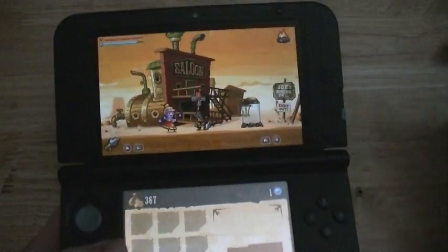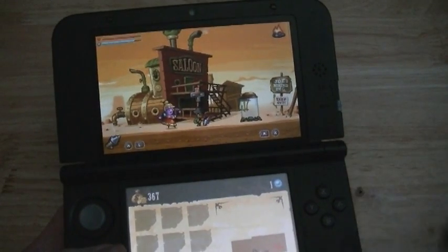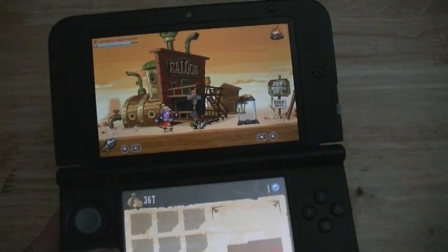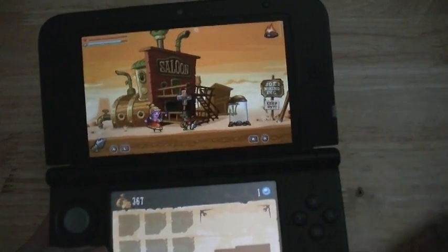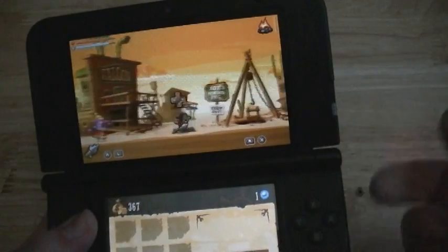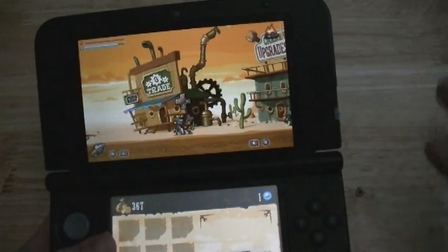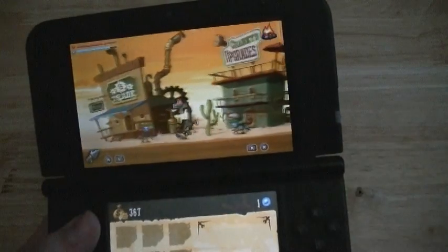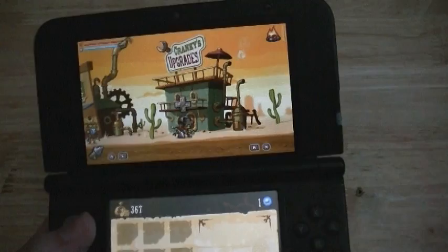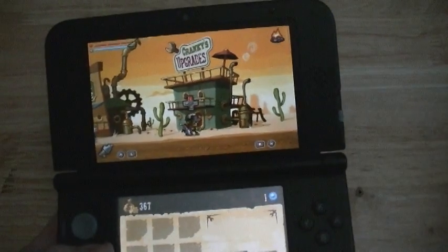If you've ever played I Dig It on the iPod, or there's one called Motherboard — the sequel, Super Motherload, is coming out for the PS4 — where basically you dig and mine materials and go back up to the surface to upgrade yourself. This is basically one of those styles of games, but it's actually got a proper story to it, and it's also a bit like a Metroidvania, because you're constantly finding new abilities to dig new areas and get to the end goal of beating the game.